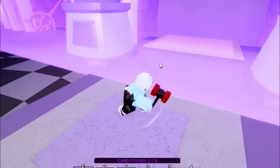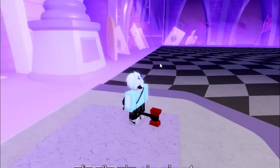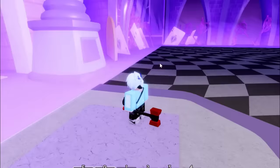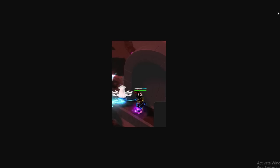Alright guys, the second card is actually going to be here on the map. So once you're in this map, just click on the card — the card should be right there, and then you should actually get yourself the second card. So just go ahead and do that for the second card; it's going to be where I am on the map.